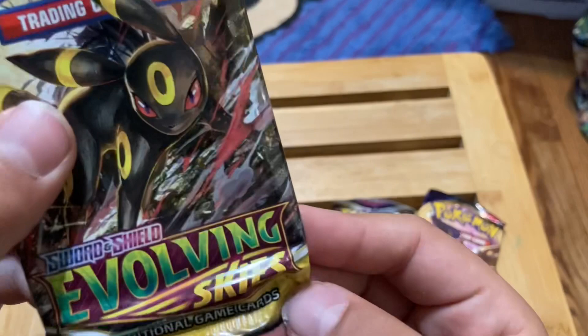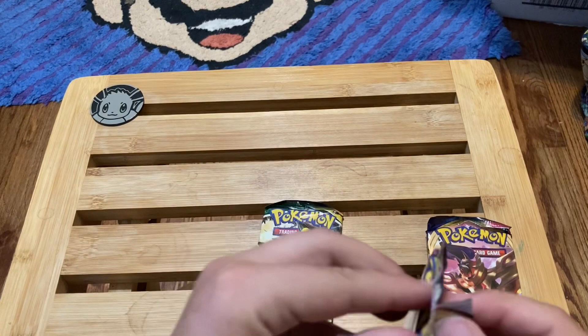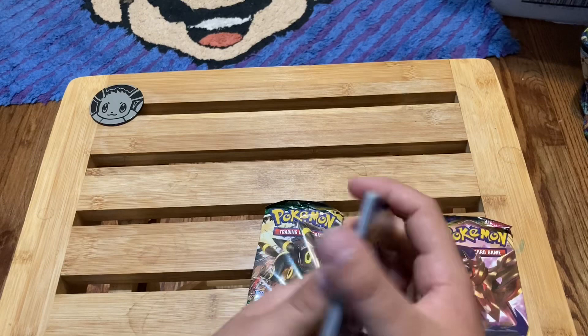Sword and Shield — I think I have a card of him too — and then Evolving Skies. I don't know who that Pokémon is, please let me know in the comment section down below. So yeah, let's start with this one because someone's probably gonna be kinda meh about it, but at least the pack is less meh. After ripping it open, I'm not gonna keep that pack.